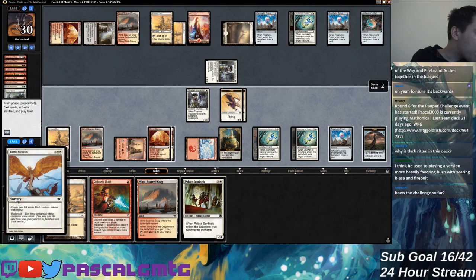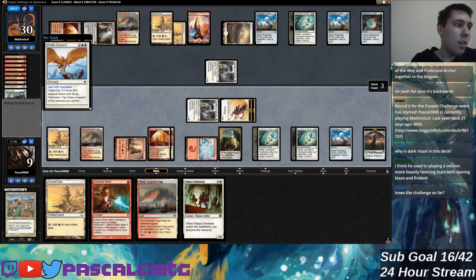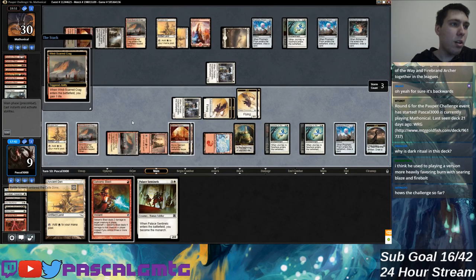Let's not flashback the wrong thing this time. Battle Screech is what I want to do — in the other Challenge I flashbacked Prismatic Strands on accident when I wanted to do Battle Screech. That's a blunder I don't want to repeat.